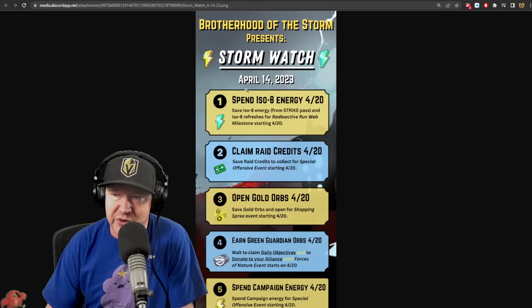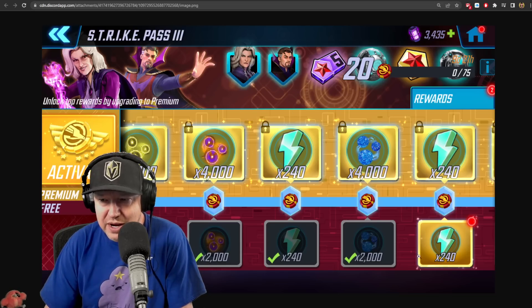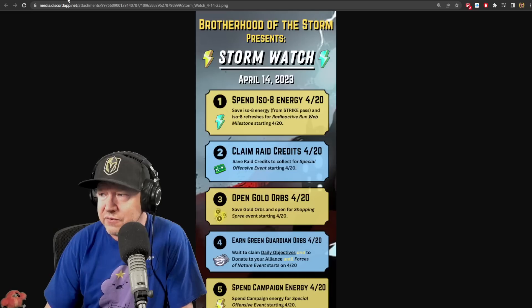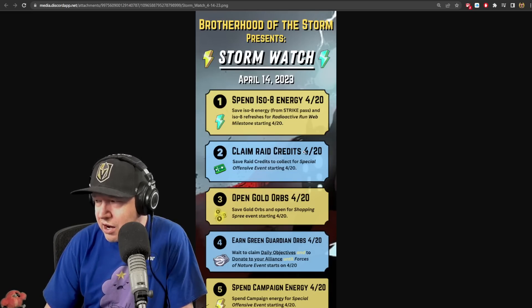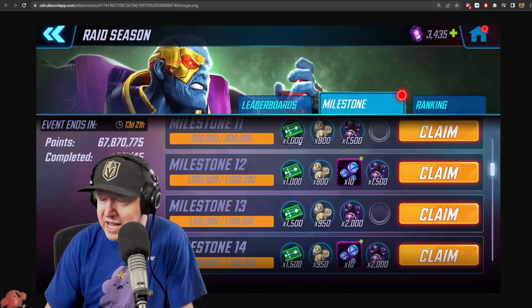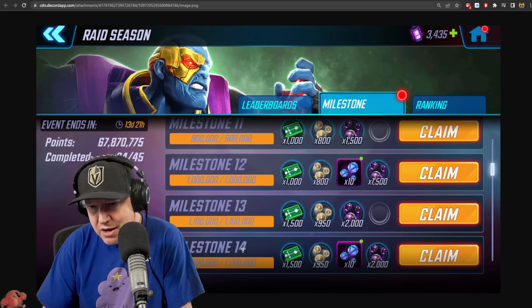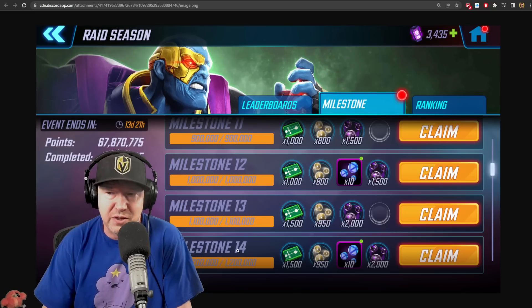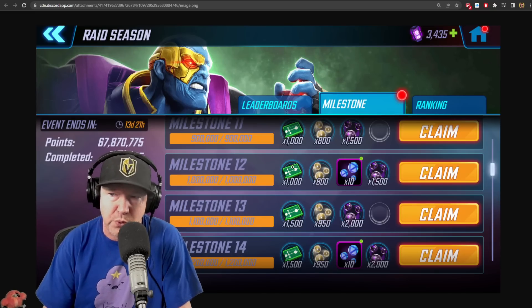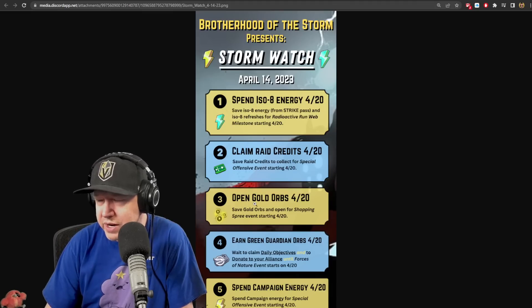You're going to want to save your ISO-8 green energy for the 20th. I'm saving the ones inside the Strike Pass for sure. Also on the 20th, save raid credits for the special offensive event. I'm saving up to milestone 14 on the current raid season - the first 14 milestones will count towards the event on the 20th.